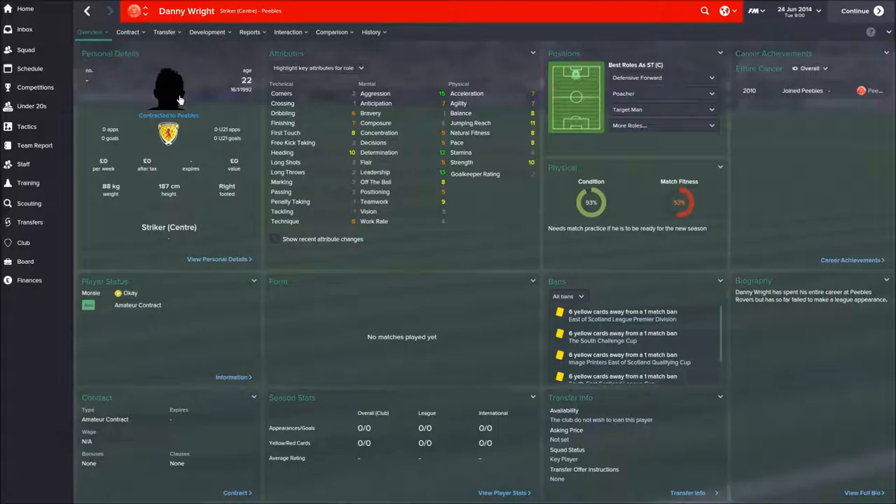Danny Wright is up front. I like to play poachers, and I'll show you the tactics in a minute. This guy has good mental ability — he's aggressive, determined, and a good leader, which is an odd trait in a striker, especially a poacher. But in the lower leagues, it'll put him in good stead. He'll get stuck in, which is really what we need — it's not going to be the beautiful game, it's going to be pretty ugly sometimes, and that's what you need. His first touch and finishing aren't great, and dribbling is not too bad.